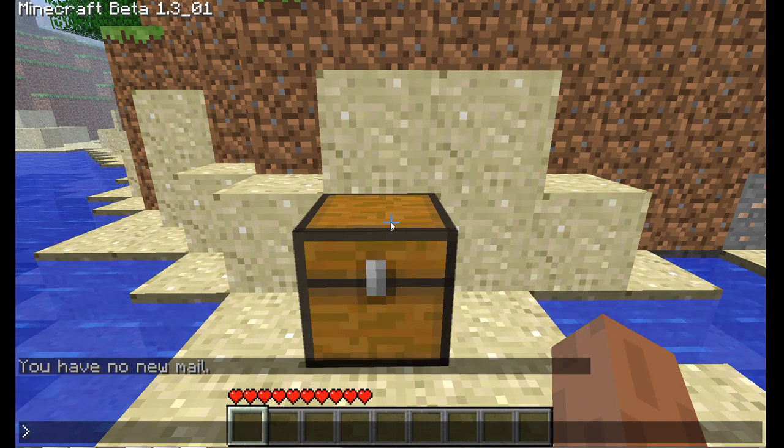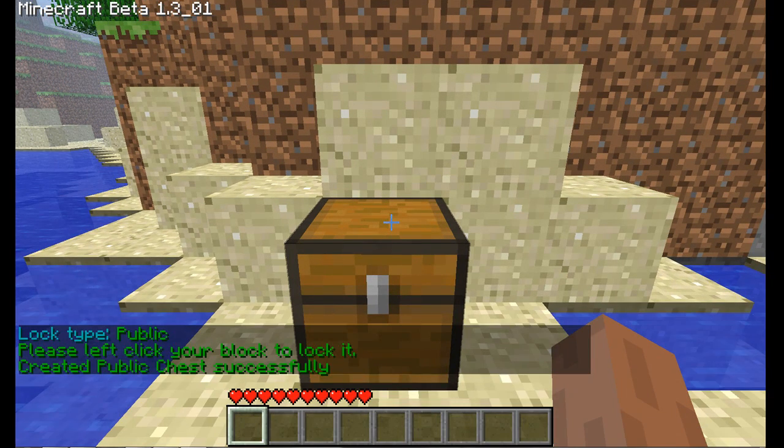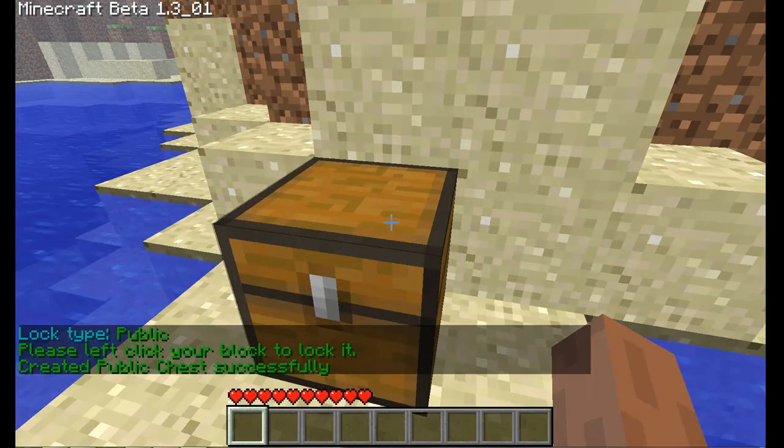So you're going to use this chest. First of all, there's a public command: type LWC create -c public, then click the chest. And now we've created a public chest so anyone can access this.